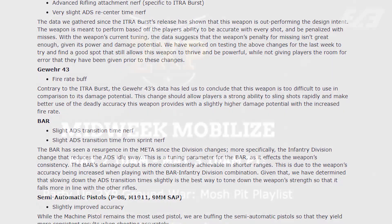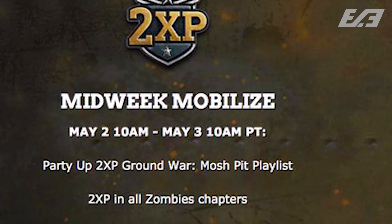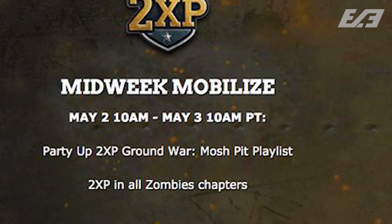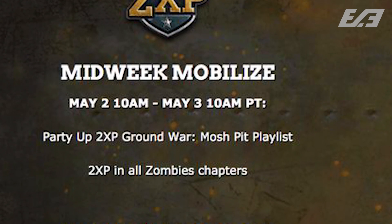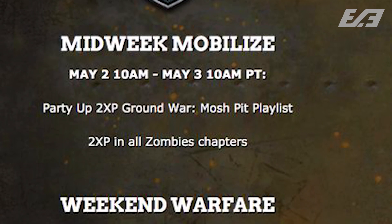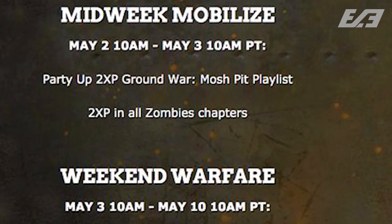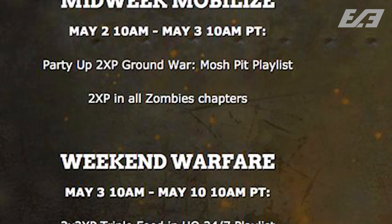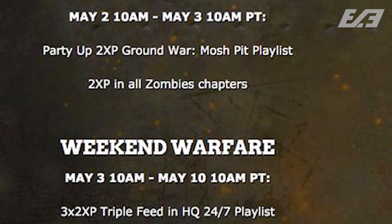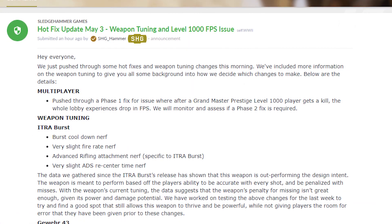For those who tuned into yesterday's video, we talked about double XP playlists this week. The midweek mobilization — party-up double XP in Ground War and double XP in all of Zombies — ended earlier this morning. As of the 10 AM Pacific / 1 PM Eastern / 6 PM GMT update, we got Triple Feed double XP and HQ 24/7 playlists, which feature double soldier, weapon, and division XP.